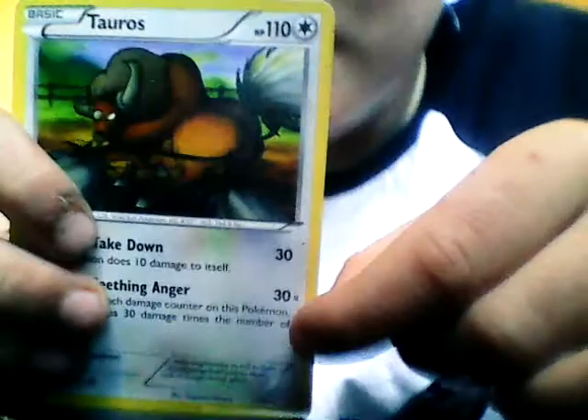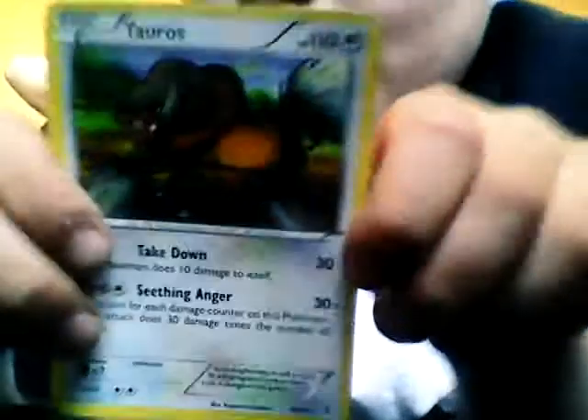The next card is Tauros, 110 HP. My mate did help me choose these cards — he said they were some of the best. Takedown: this Pokemon does 10 damage to itself but 30 to its opponent. And Seizing Anger, which is 30 times — flip a coin for each damage counter on this Pokemon, this attack does 30 damage times the number of heads. Which is kind of cool. I really think Tauros should have a baby form — like a little cow — and if it was a female it evolved into Miltank and if it was a male it evolved into Tauros.